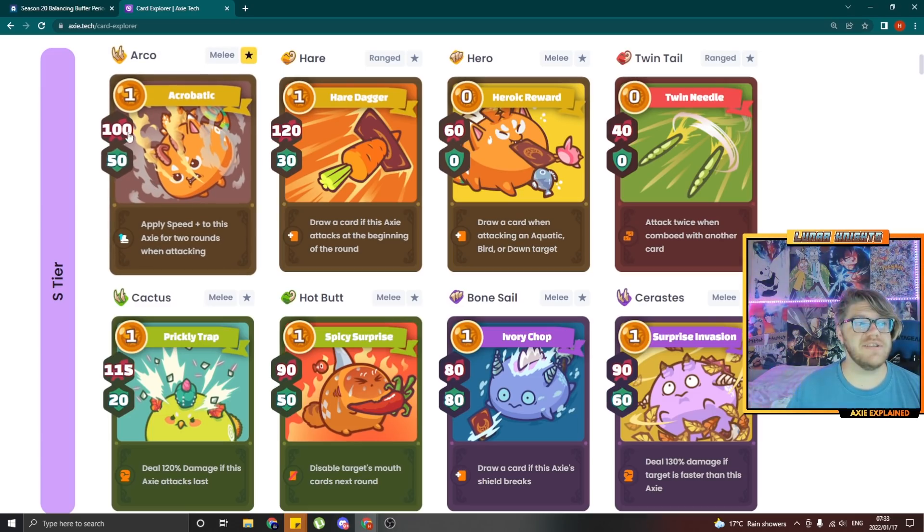Arco will now be 100 attack and 45 shield, so it decreases 5 shield. The biggest change is the text will read that it has to be combo'd with another card in order to gain the speed buff. A really good change — it was absolutely necessary and I agree with it.